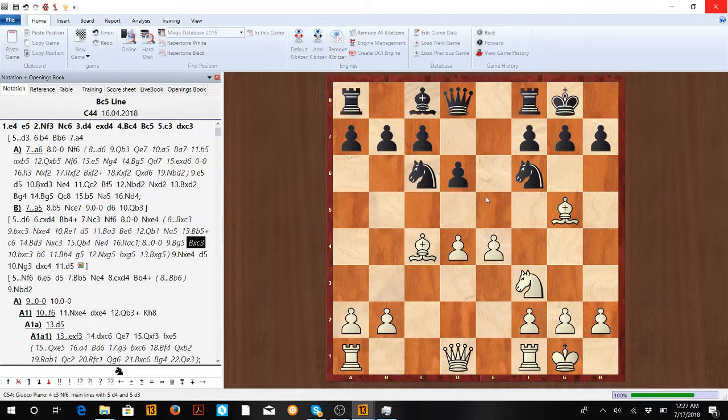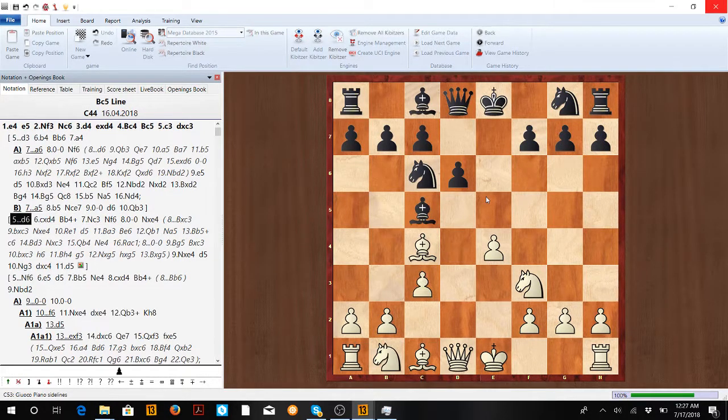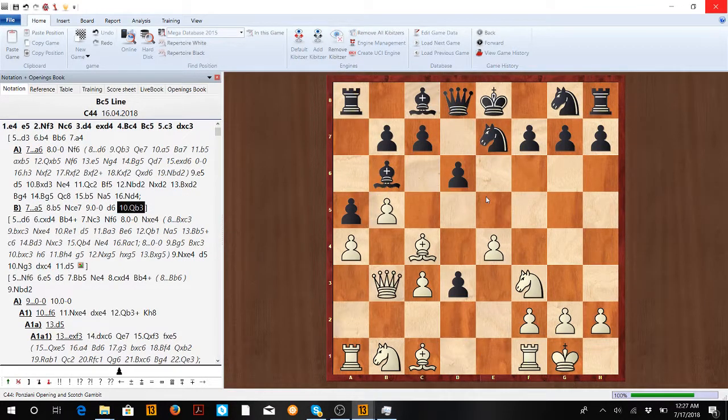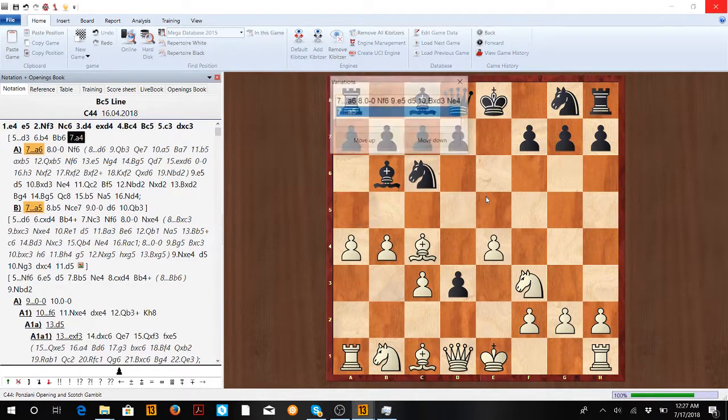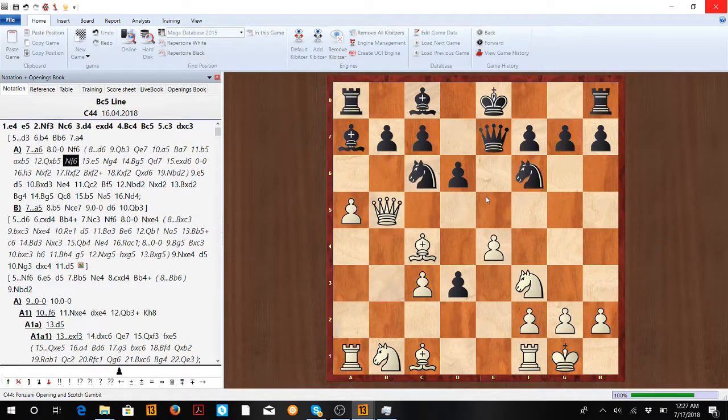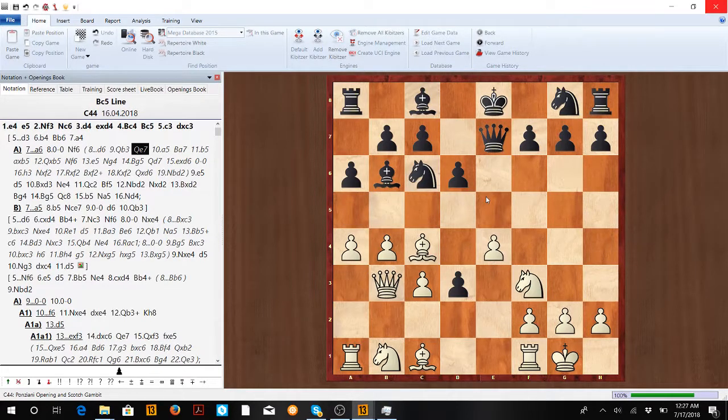Lastly, instead of d6, if we see d3 — the other way of not taking the pawn — we go b4, Bishop b6, a4. If a5 pawn push, castle and we have very nice prospects. If a6, castle again, Knight f6, don't let him get out free — something like this is very playable. If d6, Queen b3, and it's gonna get very messy for Black. White has a lot of pressure and it's very comfortable to play, even though you're down a pawn — your pieces give you more than enough compensation.